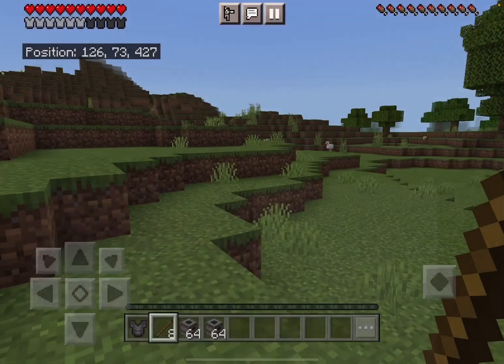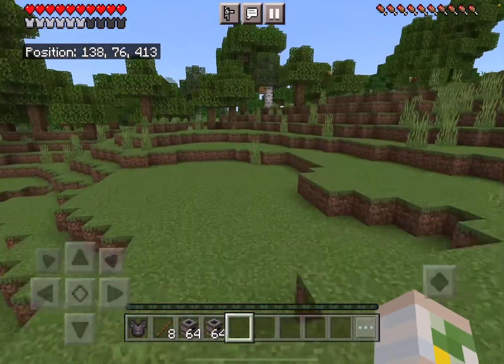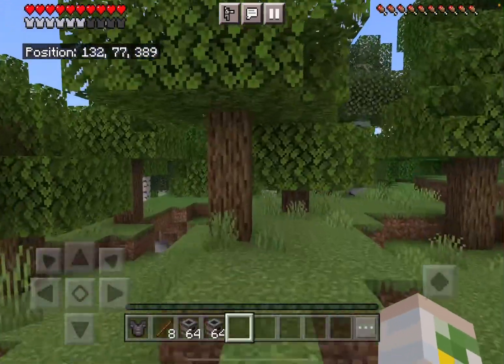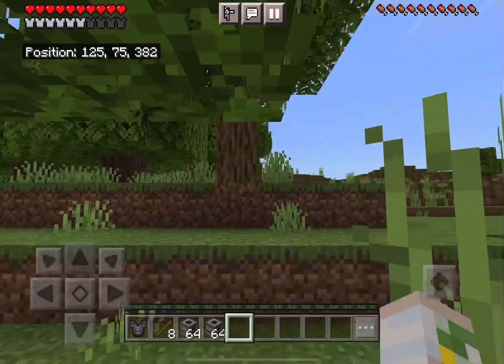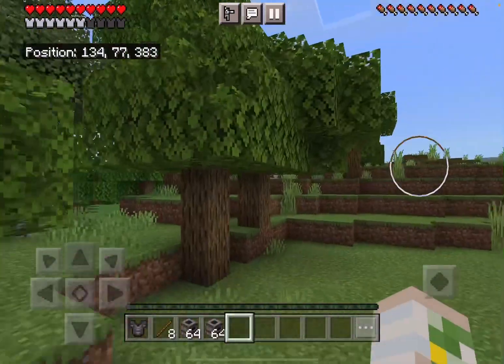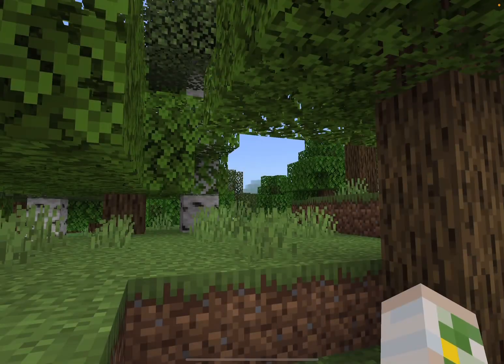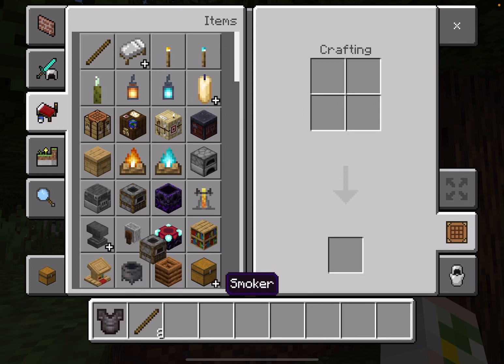You get eight sticks from four planks, which means for one emerald you need four logs. So you get about one to one-and-a-half emeralds per tree. If you're taking out a forest, please just use the wood — don't burn it.